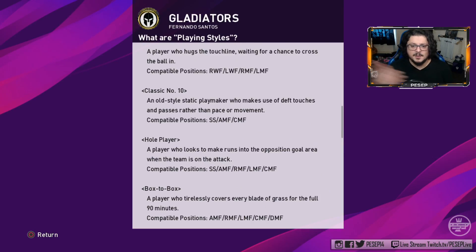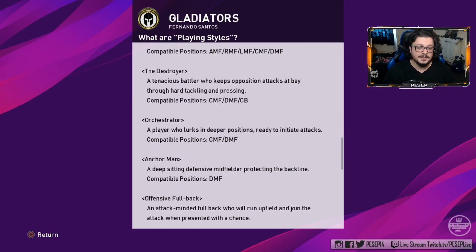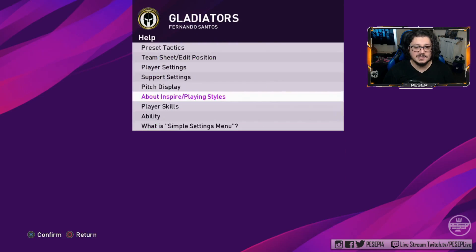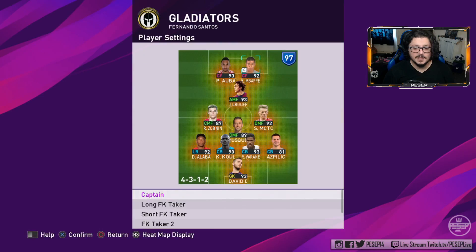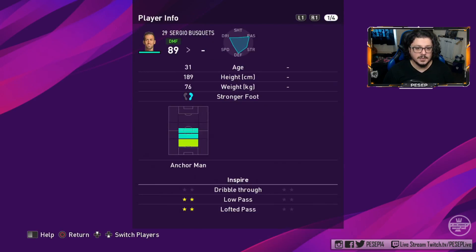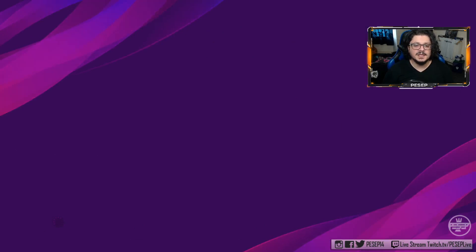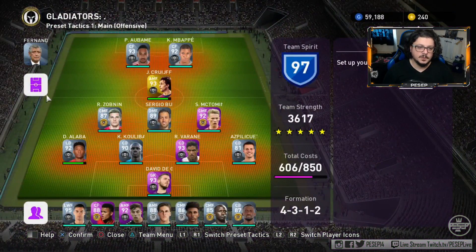The only thing that stays classic is anchorman — the anchorman card is only active as a DMF. You have to pay attention to that. Right here: anchorman card is bright white, but if I make him CMF, the anchorman fades away — the card won't be active.